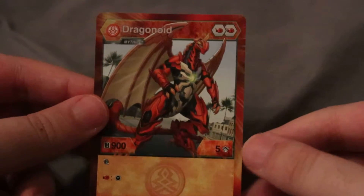Alright, so I have everything out of the box. Interesting note — this thing does not come with cores, so you only get a Gate Card and the Character Card. Here's the Gate Card and the Character Card for Dragonoid.